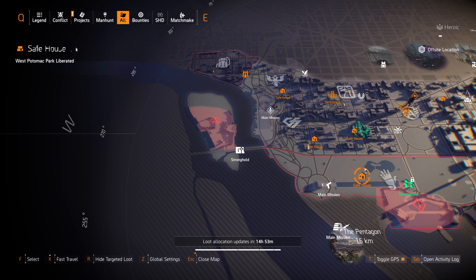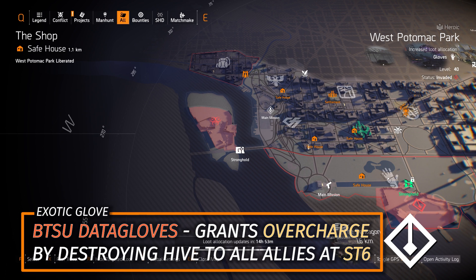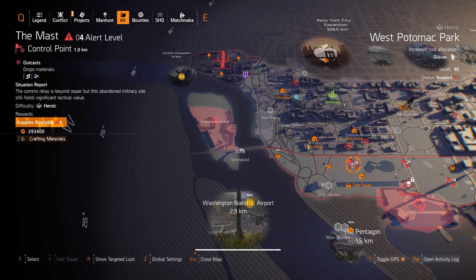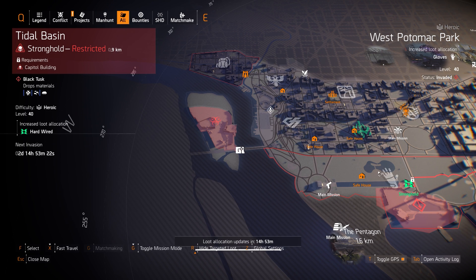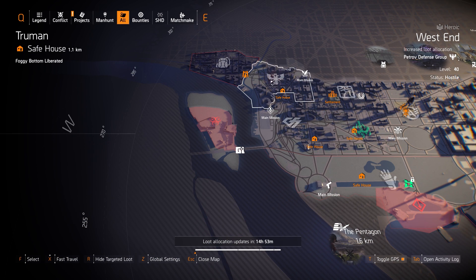Next up we got Gloves at West Atomic Park. You can farm the BTSU Data Gloves, which grant Overcharge to you or any ally at skill tier 6 — Overcharge is really useful. You can also farm for the Contractor's Gloves with 8% damage to armor, which is great for all LMG builds or if you're stacking damage to armor. But I recommend farming West End where it says Petrod Defense — that's going to yield better results.